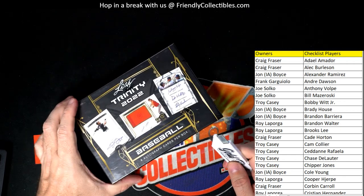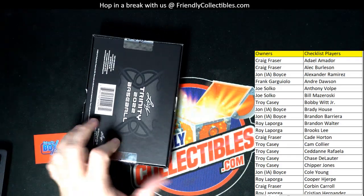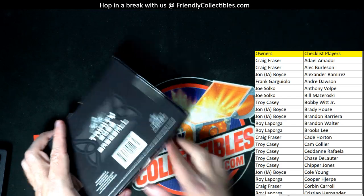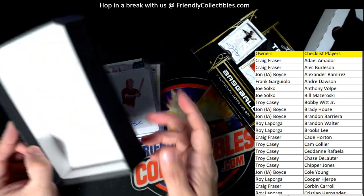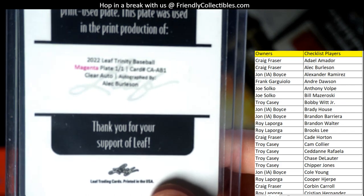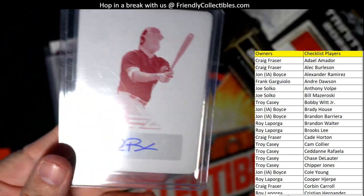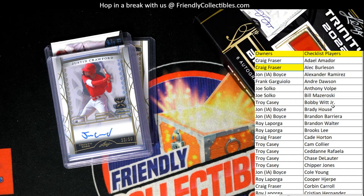Leaf Trinity — let's have another good box of Leaf Trinity, let's do it. Good luck — oh wow, printing plate alert right off the rip! We've got a printing plate right here — a magenta one-of-one, Alec Burleson. That is going out to Craig F. Alec Burleson coming out to you, Craig — that's a good one, pretty sweet. It never hurts to pull a one-of-one.